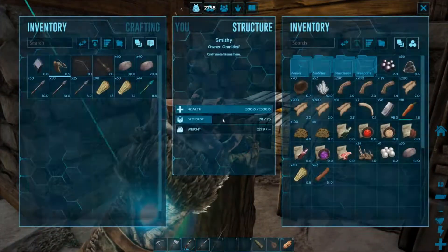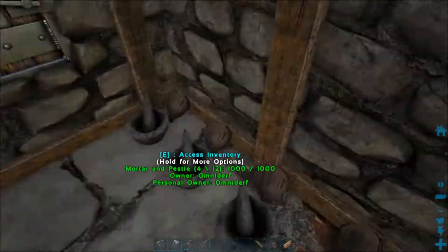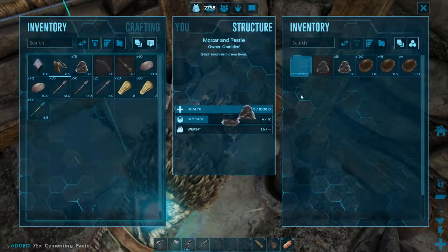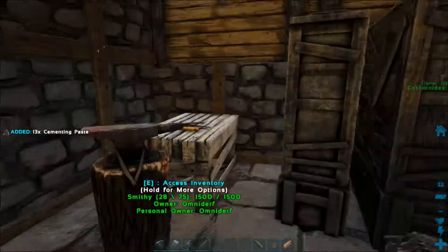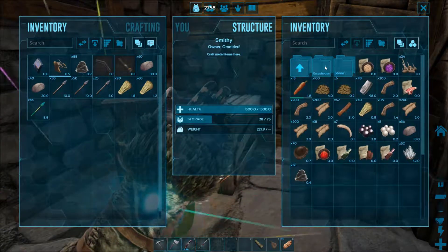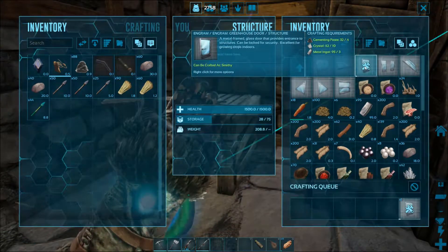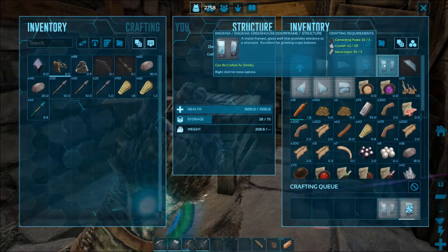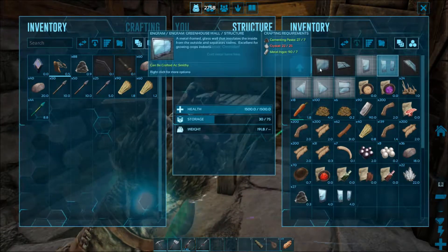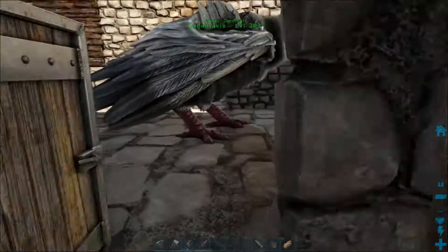Now that we have the foundation down, I've got to grab what I can. We have some cementing paste made up. I need to see if we can make the 15 walls. We're gonna need a door — yep, the door and the doorway. But we're out of crystal already. Well, that was quick. Apparently we need to go and get crystal.